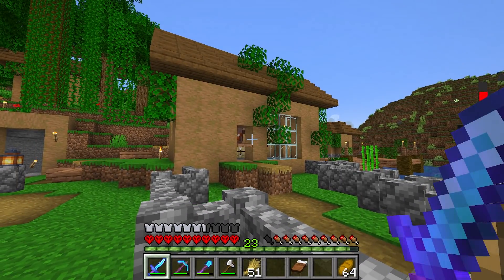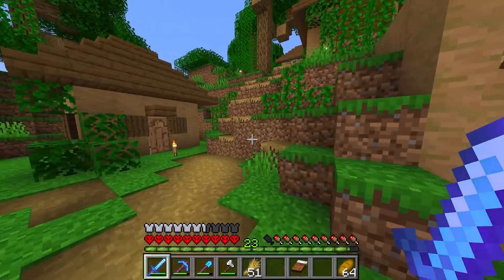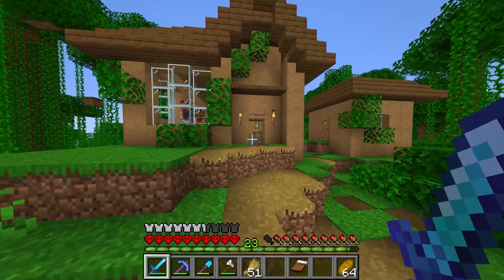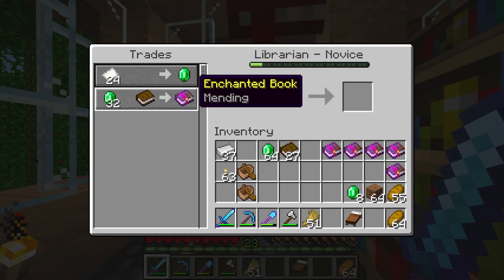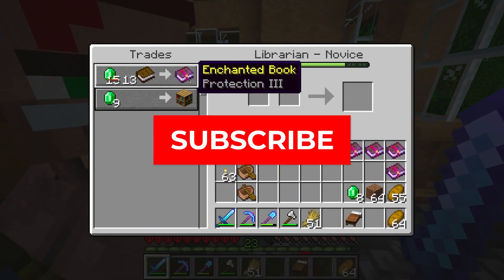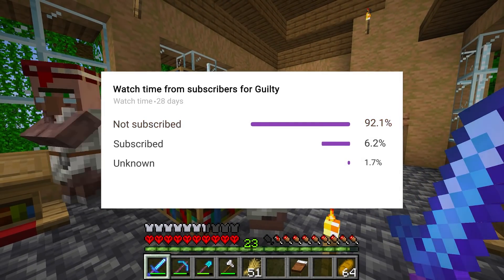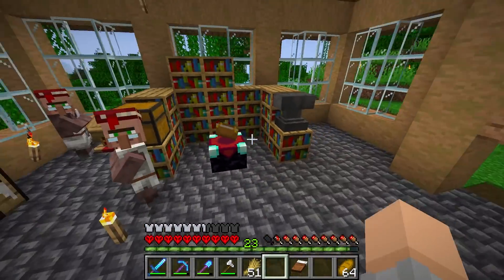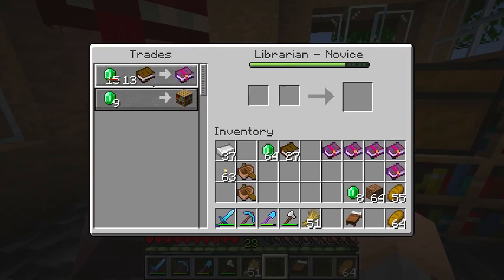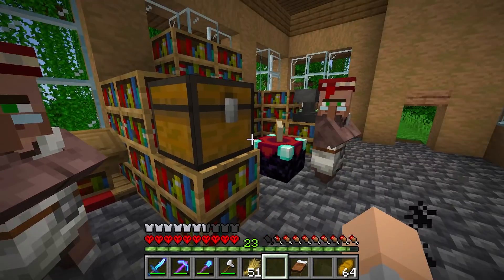I also have two fletcher villagers in there that I've been trading sticks to. But I know exactly what you guys want to see — if we come up here into the library, I've got myself two beautiful librarian villagers. We've got a mending villager and we've also got a prot three villager. The reason I don't have protection five or four is because this is so cheap — it's just easier for me to get protection four by combining two of these, and it's still a really low price. So that's been working.